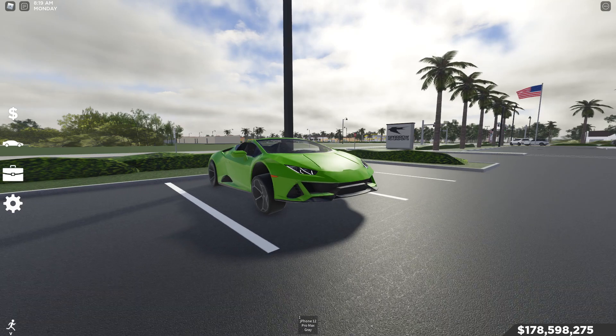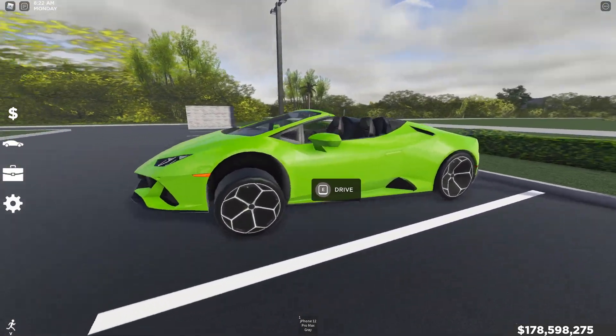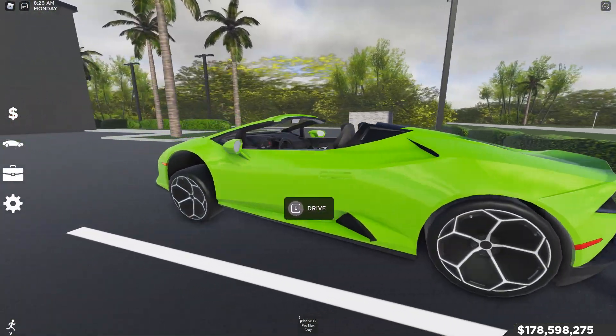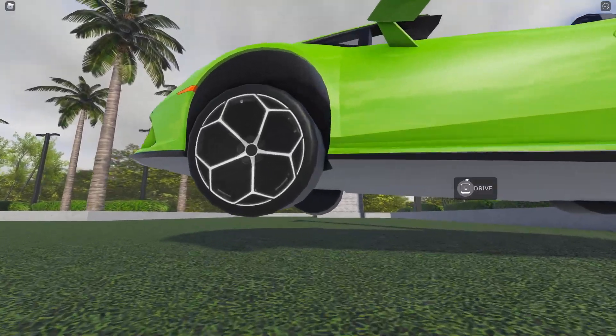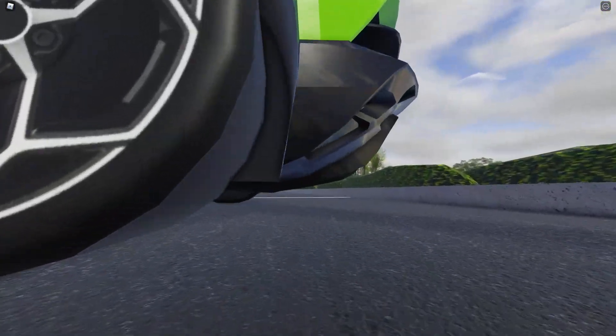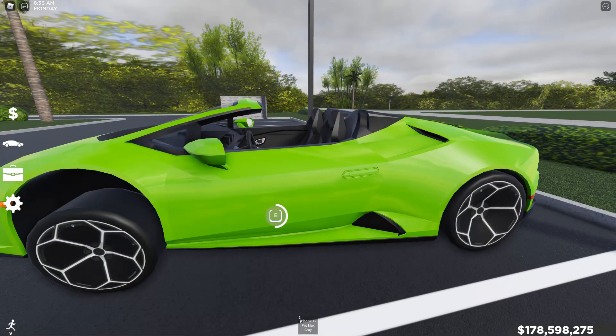Why don't we get into this monstrosity right here — this green, achy-looking car. As you can tell, we have a very, very stanced car. The front is now about a foot off the ground, and coming off the back it's maybe a few inches off the ground — quite a difference.